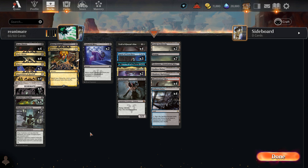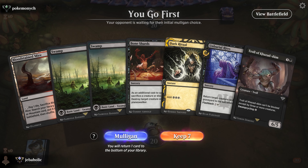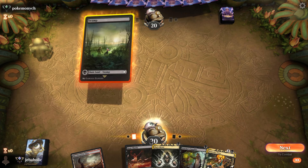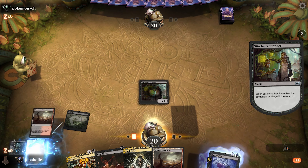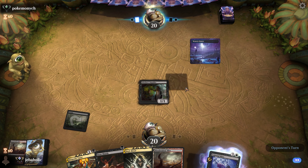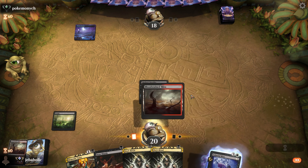That's a turn-two Jinn-Gitaxias — yeah I would concede too! I don't think this hand really does enough. I might try to mulligan. I guess we could try this one because we could Dark Ritual and Demonic Tutor and Reanimate in one turn. I think I'm gonna put back Unburial Rites here actually. We start off with the Supplier — just Tiny Bones and Unburial Rites, that kind of ruins our plan. Or does it?